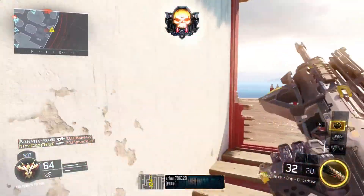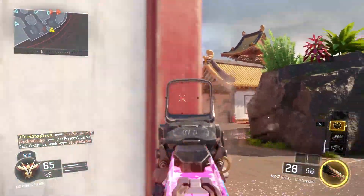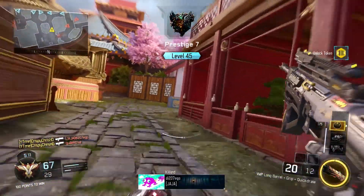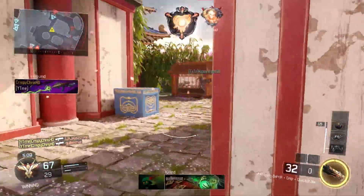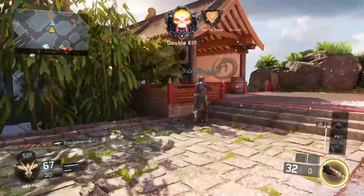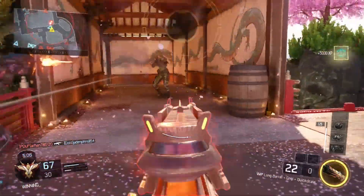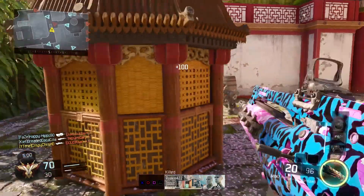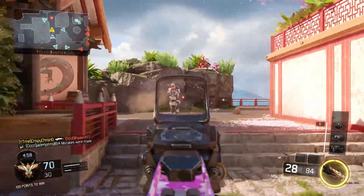For the third perk, since we're trying to stay off the mini-map and be able to locate where enemies are, I decided to throw on Blast Suppressor, which lets you hide from enemies. Dead Silence can also be used here if you're not boosting around much in the enemy spawn — that's going to be very useful as well.